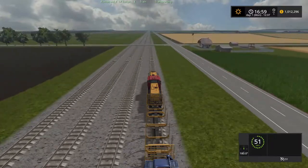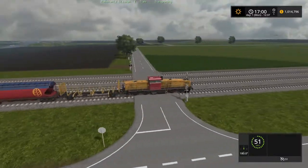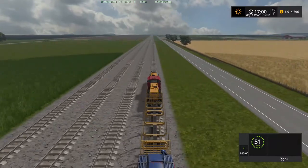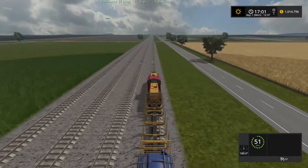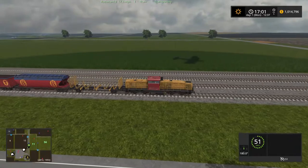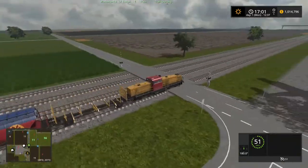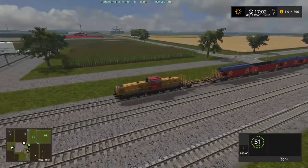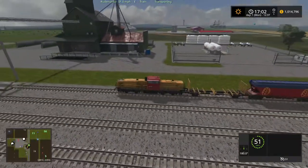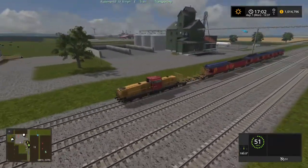It might be kind of handy to use the train system to transport your grains around. You're going to spend a lot of time harvesting if you own all these fields. I know a lot of the fields aren't seeded. There's some more grassland here. Fields eleven and fifty-six — you own those fields; these two fields right here are all grass. Then there's a farm over there — I'm assuming that's a sell point but I don't know.